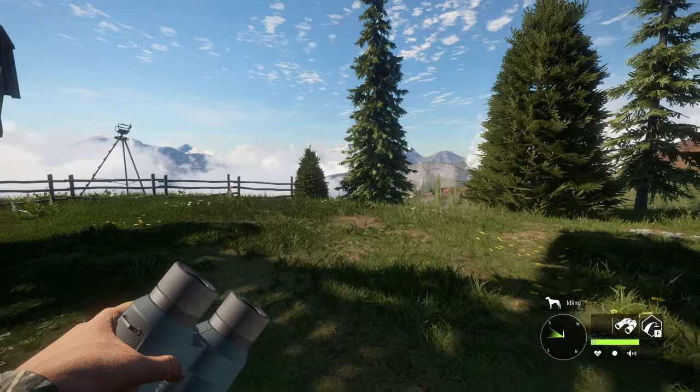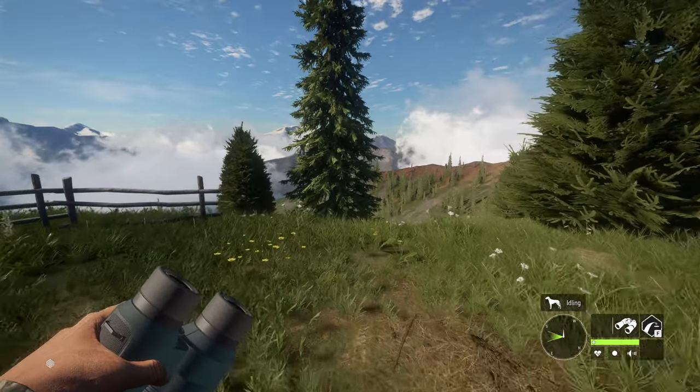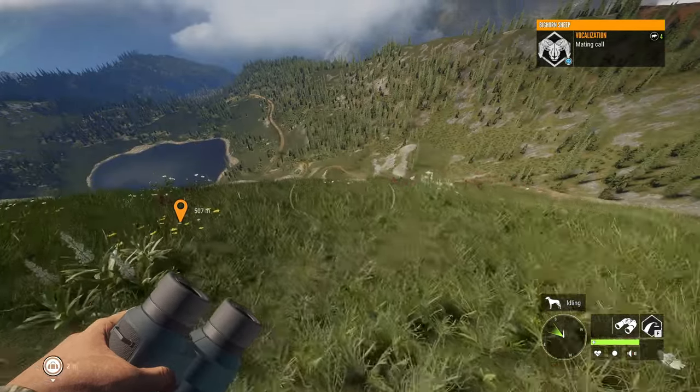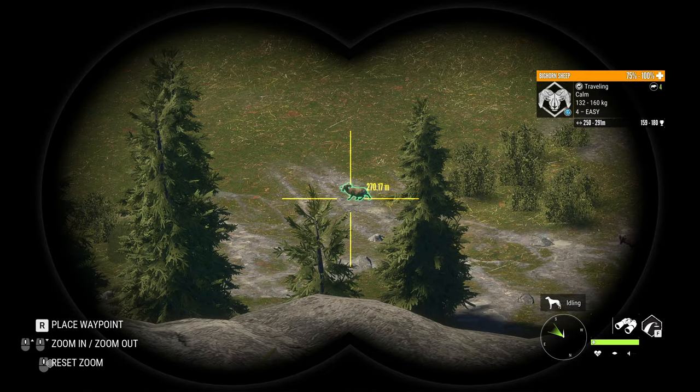The toughest part is going to be just getting some animals to cross down in this area near Sun Sisters. There used to be a lot of mountain goats that would drink here, but when they removed the drink time for them, it made it a lot more difficult to get anything over here. But it looks like we do have some Bighorn, and that is going to be the first thing that we take down.